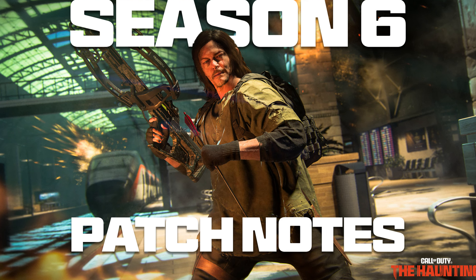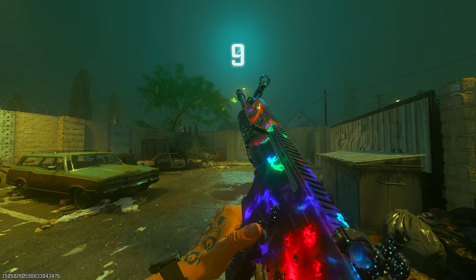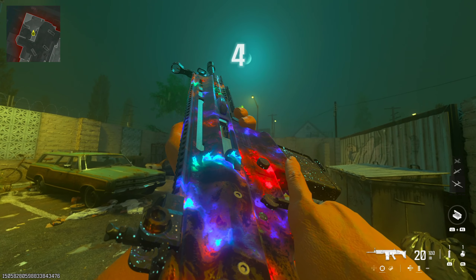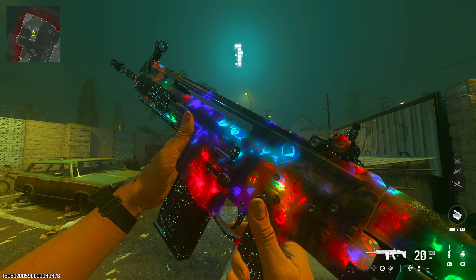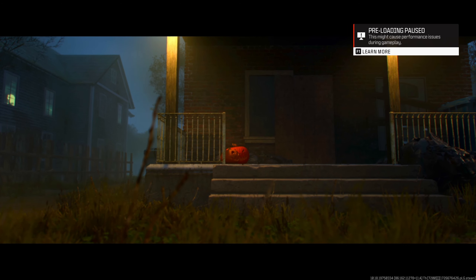The very first thing we have is the Orion camo has finally been updated. It took quite a while, but they actually buffed it by making it more animated and a lot brighter — it looks like a completely different camo than the original Orion. The old one looked like a wrap just slapped on top, and it didn't look great, but this one actually looks like a mastery camo worth the grind. If you have it unlocked, just put it on and you'll see the changes.